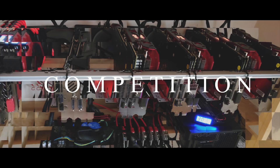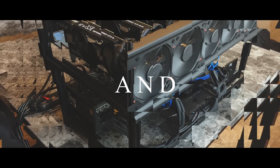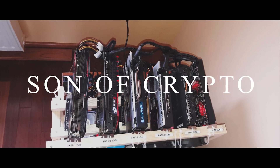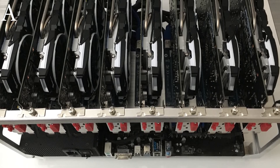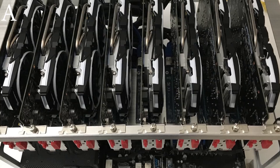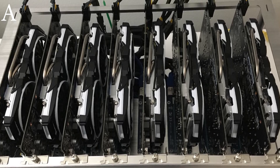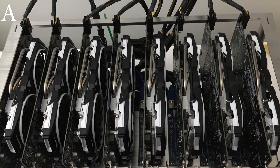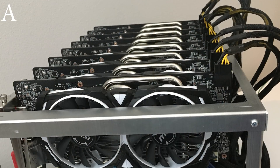Without further ado, let's get started. Welcome back. So the first rig, Rig A, is going to be Ultimate Crypto by Felipe. He's rocking the ASRock H110 Pro BTC Plus motherboard with a G4400 processor, 8GB of Corsair Vengeance DDR4, and a total of 8 Radeon RX 580 8GB Armor Overclocked Editions with an EVGA Supernova 1600W power supply powering all of the parts.